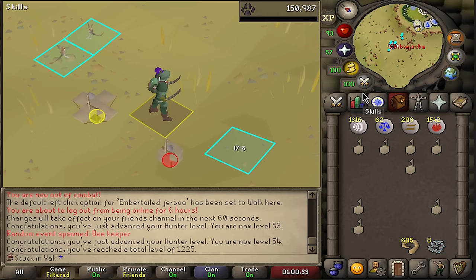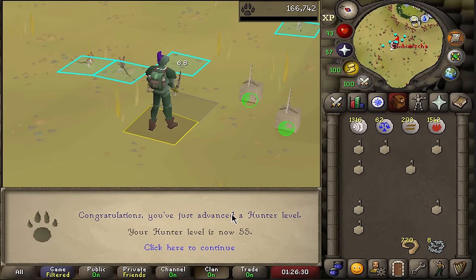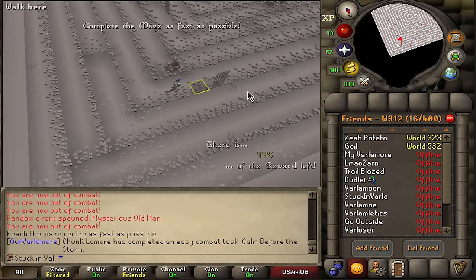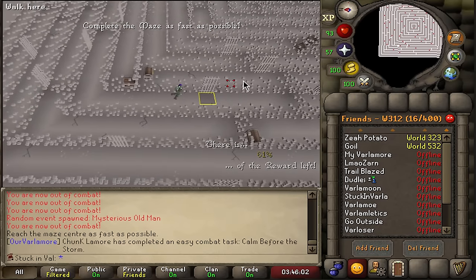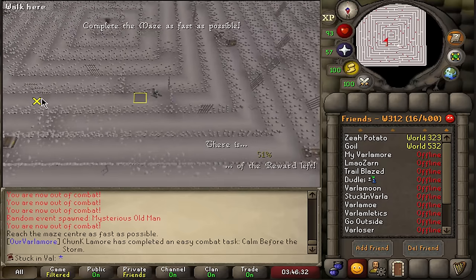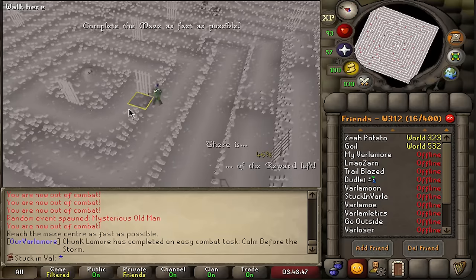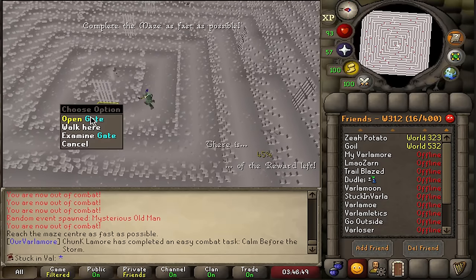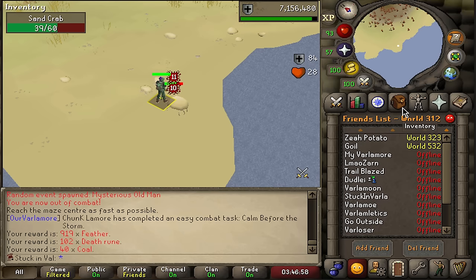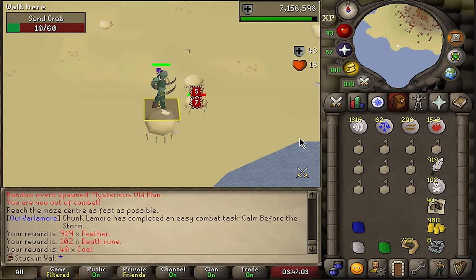I need 60 for four traps, so nothing changes — XP per hour stays the same. 52, 53. We could in theory hunt chinchompas now but let's be honest, we ain't never getting those. Here's a big 54 and our total level right now is 1,225, all whilst being on this little island. Level 55 hunter is going to be a good place for a first break. I legit got lost in the maze random event — went the wrong way and got a 45-percenter. We got feathered death runes and coal.